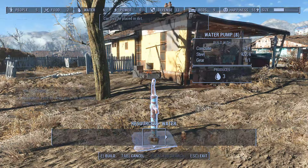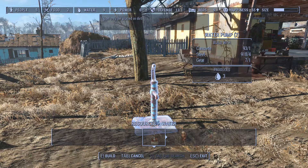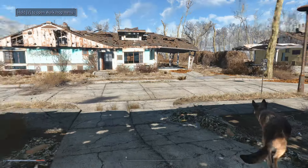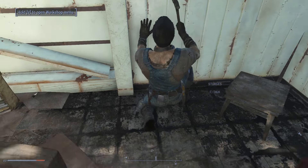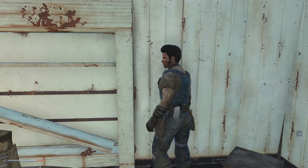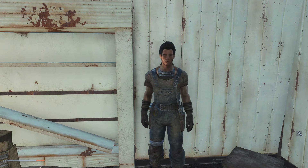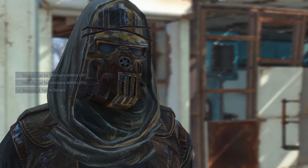Our water is looking pretty good — let's add one more pump. We now have nine water. Power we have nothing, so that's probably the next thing to do. Let's go find Sturges. Hey Sturges — we have a reliable supply of clean water. Now our food supplies are running low; if we're going to settle here, we'll need to get some crops established.